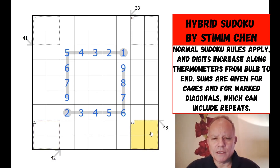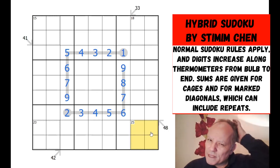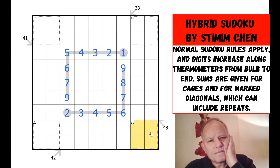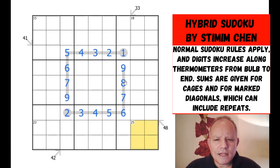Let's have another look at this 25 cage. If you had nine and eight here, you'd have one and seven here. So this box would then add up to 33 plus these two would have to add to 12. Oh, they could be eight and four — curses, that does work.